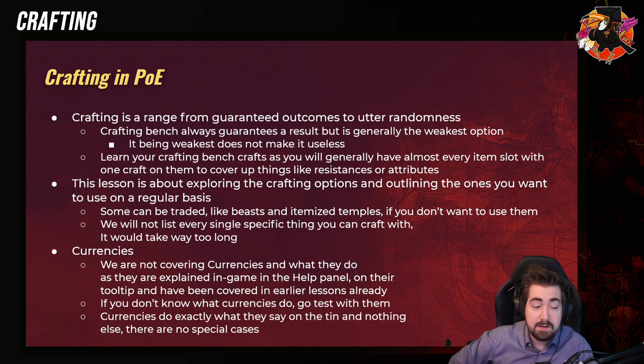Crafting — covering everything would be 5 to 10 hours. For currencies, we're not going to cover currencies and what they do. They're explained in-game in the help panel, and we do have separate videos for those as well. So if you don't know what currencies do, like alteration, transmutes, and things like that, that part will not be covered here. They do what they say.